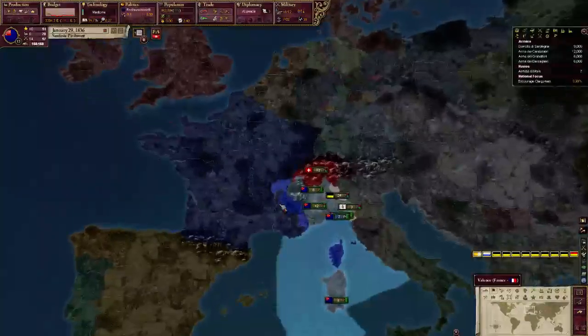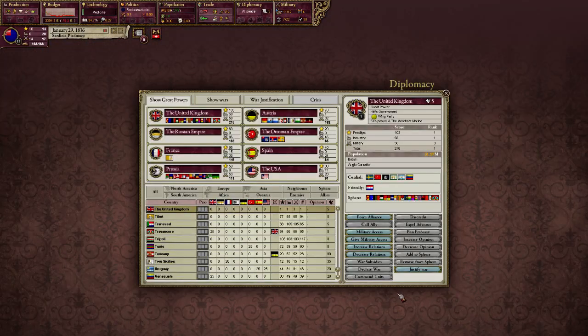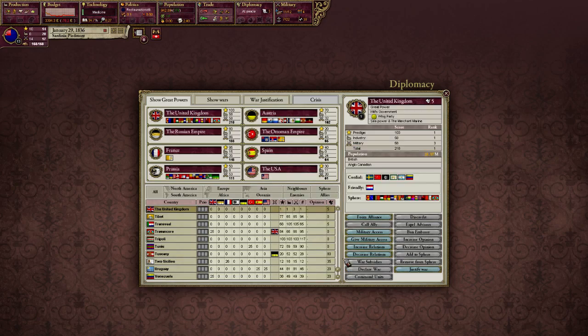How do you declare war on other countries? It's very simple — even more so than EU4. You just find a country you don't like, decrease their relations, and justify war. There are all these different casus bellis, but you can incur infamy if detected — and trust me, you will be detected. You need to make sure your infamy doesn't go over 25, otherwise you're going to get a horrific situation. Imagine accumulating so much aggressive expansion that everybody in Europe hates you and wants to kill you in a coalition war — that's essentially what happens here if you go over 25.